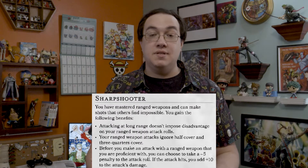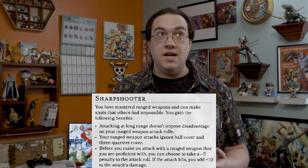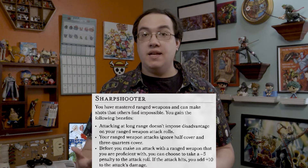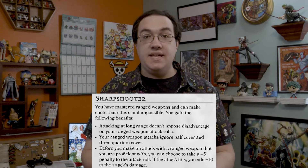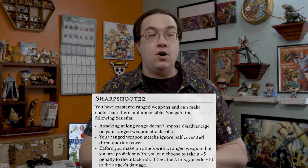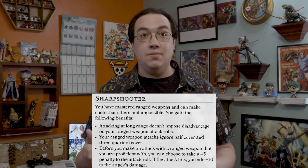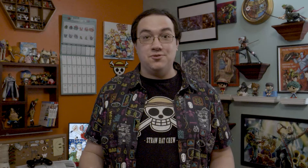At level four, we're going to be taking a feat instead of an ability score improvement — Sharpshooter. You have no disadvantage on your long-range attacks, such as when Usopp was shooting Spandam from a distance so far away that even guns couldn't fire back at him. Our ranged attacks also ignore half cover, such as the window that was blocking Usopp from firing at Sugar. The final part of this feat allows us to take a five-point penalty to our ranged attacks in order to gain ten extra damage. By the end of this build, you are going to have so many pluses to your ranged attacks that this minus is almost going to be insignificant. So we might as well take it for the extra damage — every time Usopp fires, he is aiming to hit for ten extra damage.